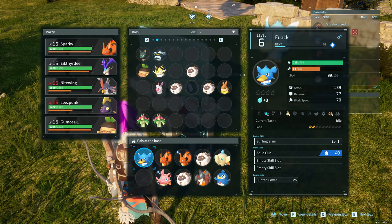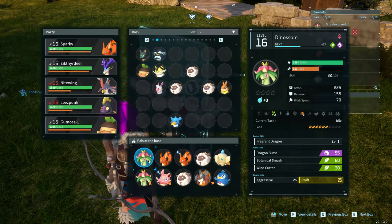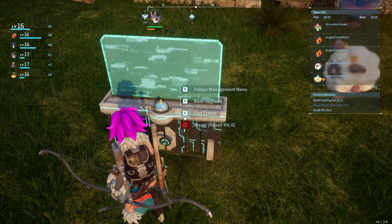I like having these guys out because they're also pretty strong. So when I did get invaded that second time where the invasion got wrecked, I had two guys out and they did pretty good. That's the PAL box. Right now I'm base level 10 — these are the things I need to do to get to the next level. I need a cooking pot and a mill, something I've been working on.